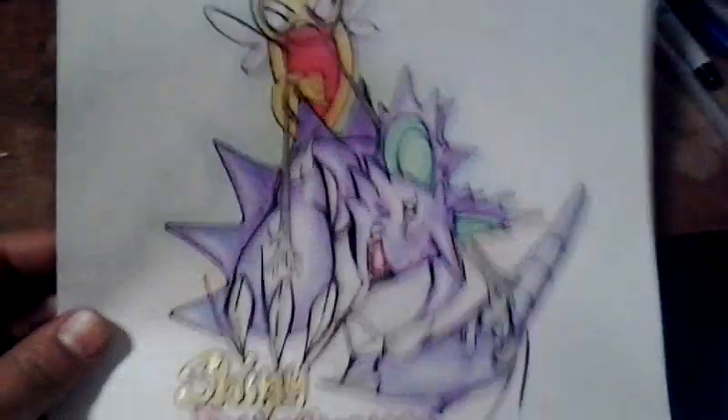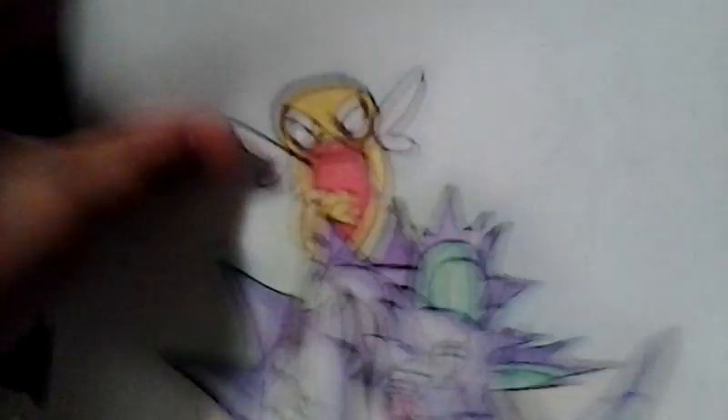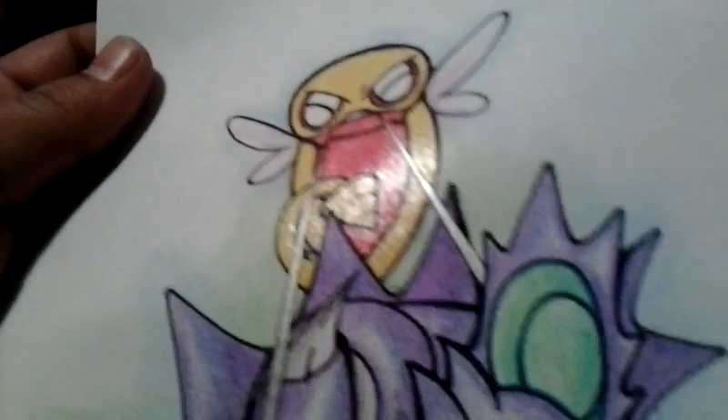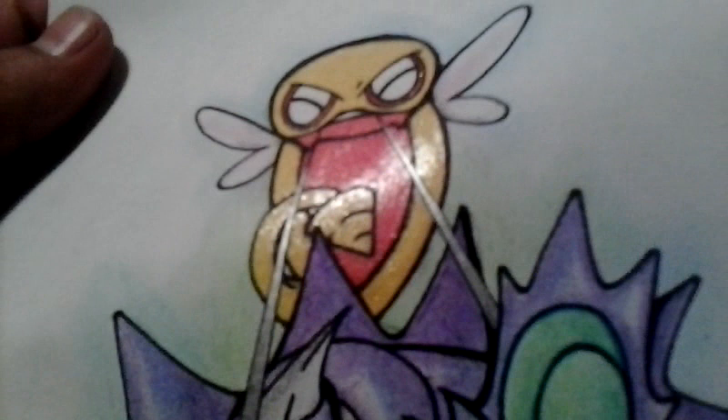I had a lot of tries, and this is what I came up with. So I hope that this is good enough for the contest. As you can see, I tried to do a shiny Dunsparce. I don't know if you can see it, but it's actually glitter, like gel pen on the Dunsparce — so, you know, made it shiny.